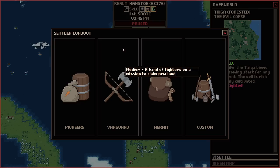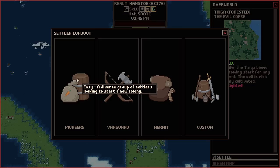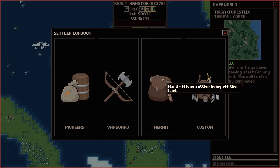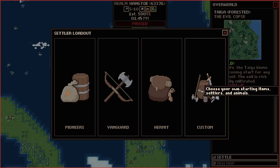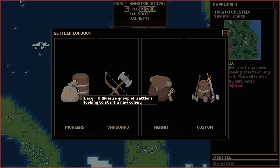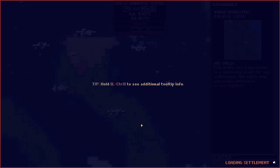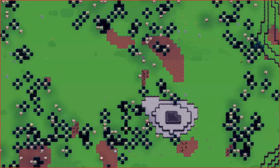You also get to pick your loadout — very reminiscent of Dwarf Fortress. You can start with pioneers who have varying skills, warriors who are great at fighting but lack survival skills, one lone settler for a more hardcore angle, or go fully custom and design your own start with a point-buy system. We'll go with pioneers. We'll name the settlement Butt Fjord — an old classic name. Let's depart.